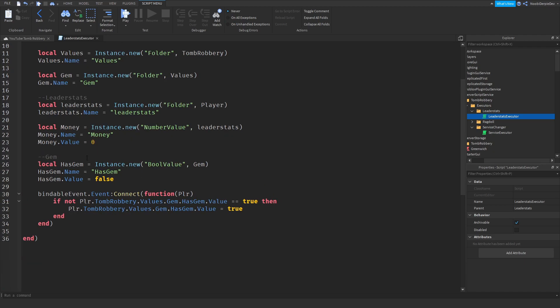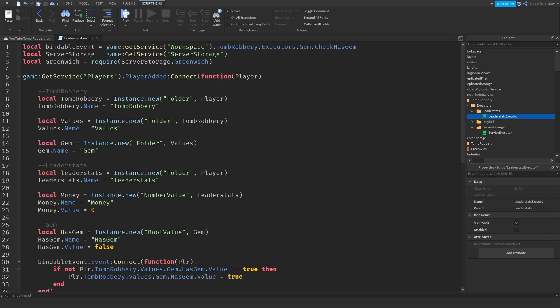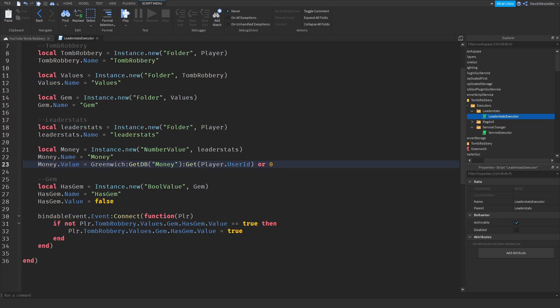So now we can go on with the real coding. Over here, where you have 'money.value = 0', we're going to change that to 'Greenwich:getdb("money"):get(player.UserId)' — or zero. So if you don't have any data, we're just going to set it to zero automatically. Pretty cool, right?